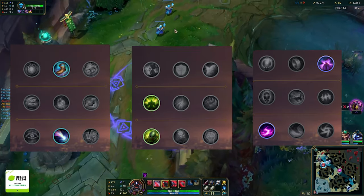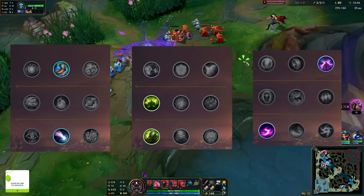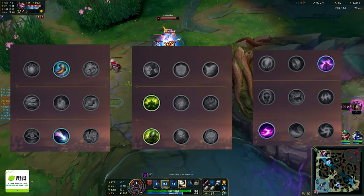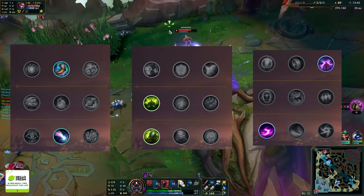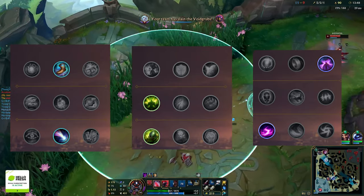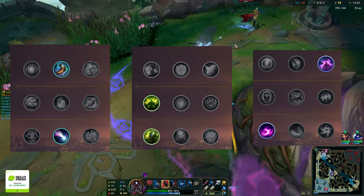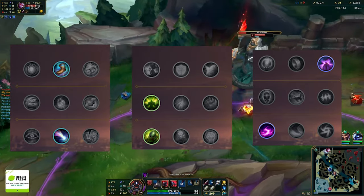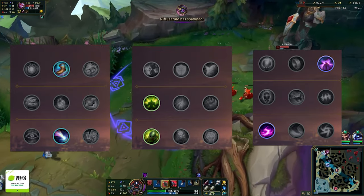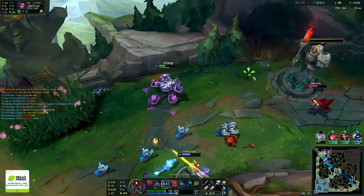Overall rune tiering: Approach Velocity plus Boots (my style) is A-tier this patch; Overgrowth/Conditioning by Quanti and Nyangus is S-tier; Nimbus Cloak/Scorch is about A-tier. For pure build consistency, play Phase Rush every lobby. Traditional aggressive Urgot players should use PTA with Inspiration or Resolve secondary. Hyper-aggressive players go PTA with Sorcery secondary, but not into tanks.